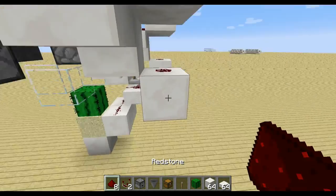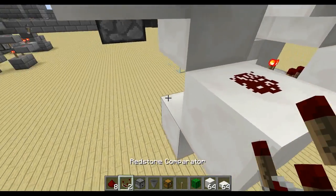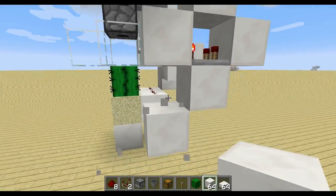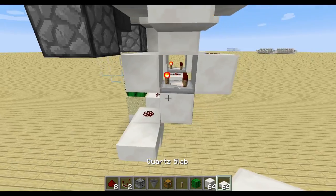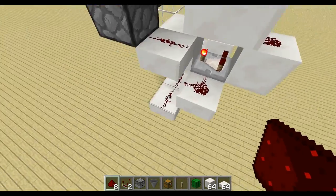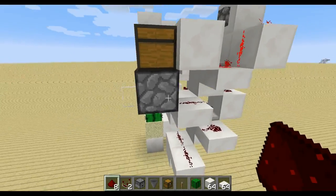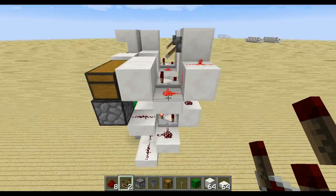Then coming down here, I want to place a block to get the redstone signal downwards. From here on we'll start building our clock — a comparator in subtract mode going into a block. Down below here we'll have another redstone, and then we need some half slab wiring up like this, and redstone on top. This will make the clock run, because it goes into the side and also goes to the dropper so it dispenses the items.